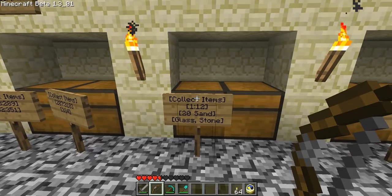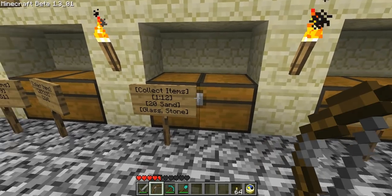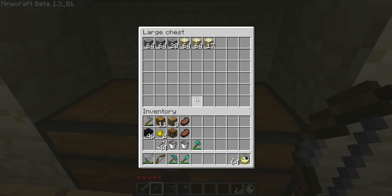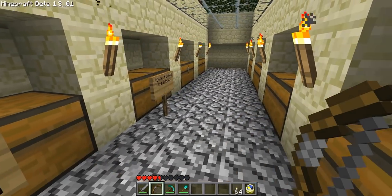I'm going to show off how this works right here. These signs collect the items in the different storage chests. I'm going to take this sand here. This automatically will sort your inventory of items that you do not want and distribute it into the appropriate boxes.